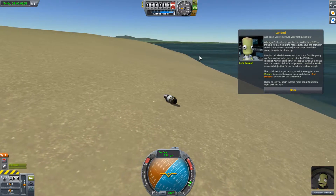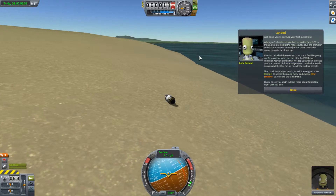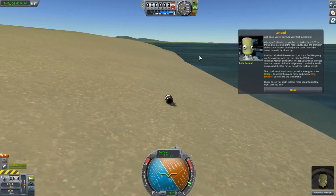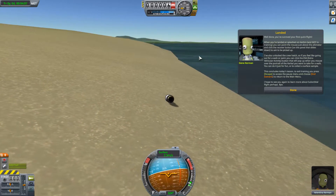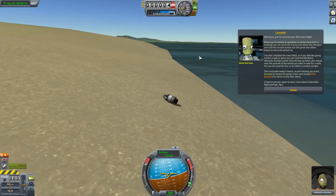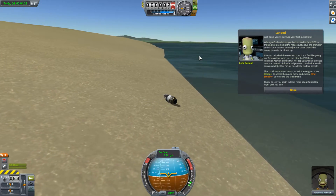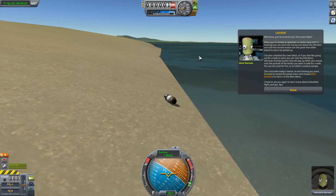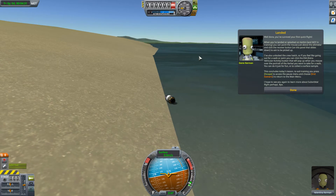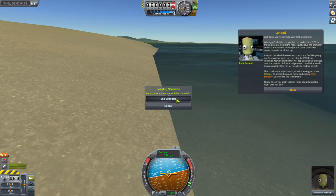I've also unlocked the crew hatch, so if you feel like going out for a walk or swim, you can click the EVA button that will pop up when you mouse over the portrait of the Kerbal you want to take for a walk. You can do this just for fun or to collect a surface sample. This concludes today's lesson. To exit training, press Escape to access the pause menu and end scenario. I hope to see you again to learn more about suborbital flight. That was when we hit the water — that seemed to stop us. See you all in the next video.